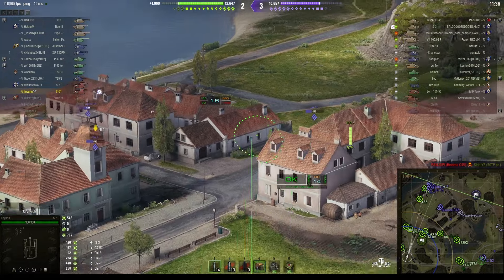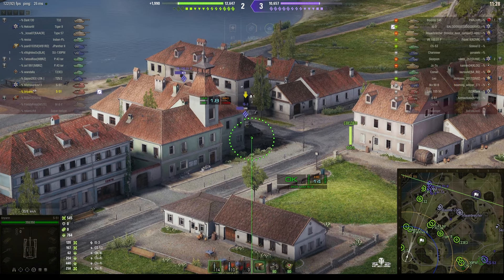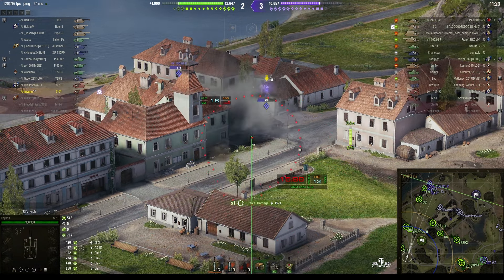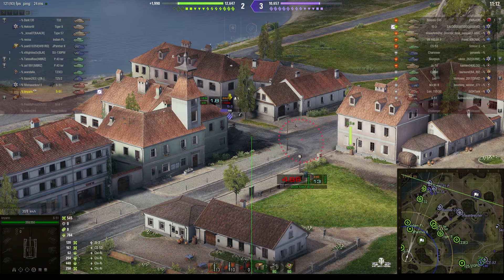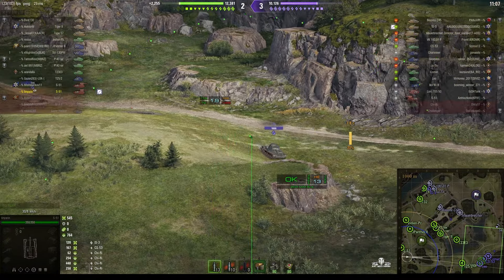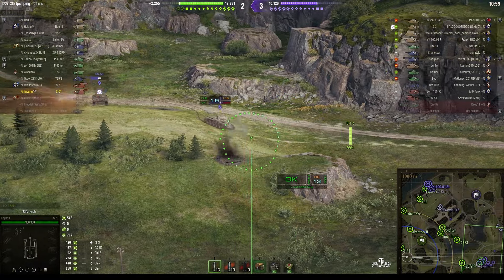Just behind that building, that's one of the new Japanese heavies — an awful lot of those came in on 1.23.1. Rounds out. He did get stunned but he didn't get damaged. You can see one of the shells hit the rear of the IS-3 — I think that might be from our teammate in the other S-51. Over on this side of the battlefield, the enemy have come up against a bit of a roadblock; the Leo is having difficulty getting around the corner because there's a G25-2 and another tank on our team just around the corner.